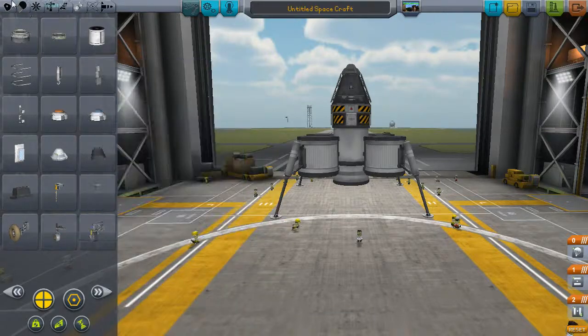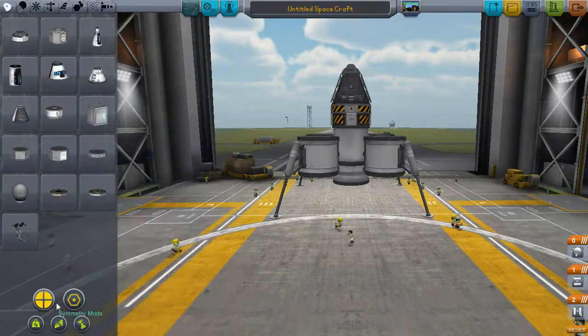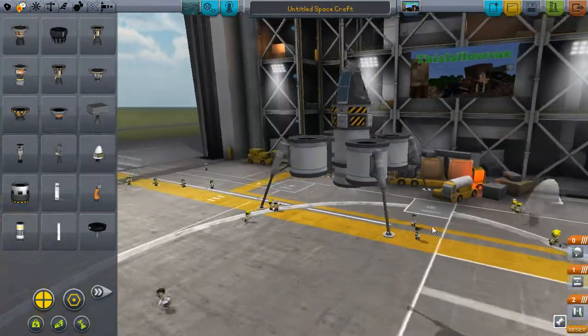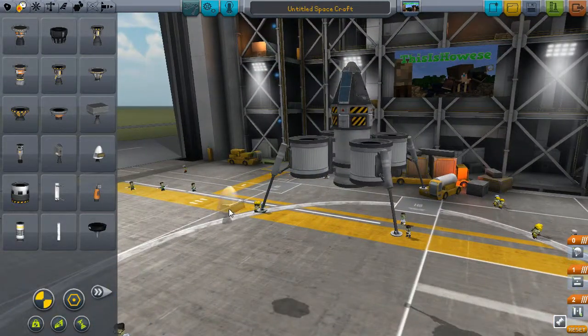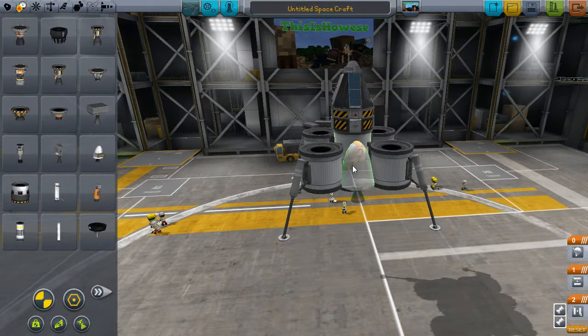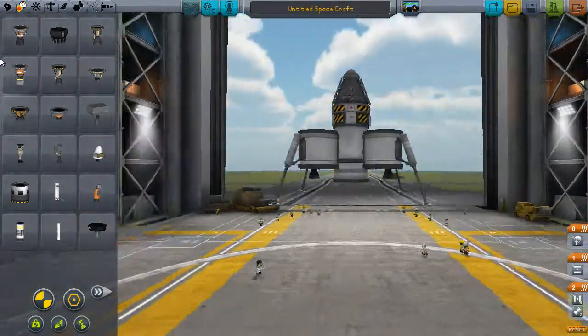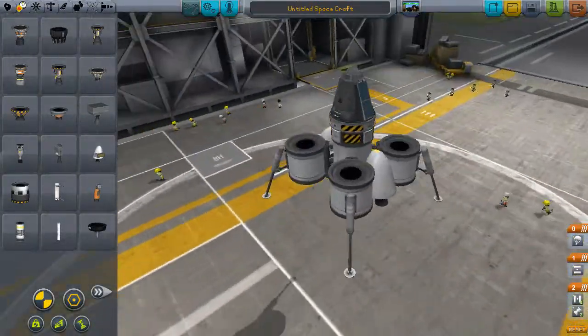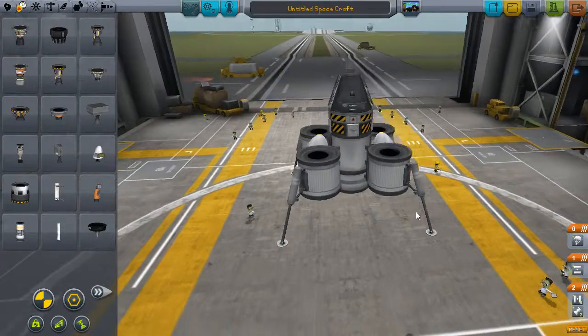I need to add the propulsion — the little thruster rockets. We can add two of these. It would be better to add four, but they waste more fuel. Actually — there we go, four. That looks so much nicer. Yeah, we can easily fly with four.